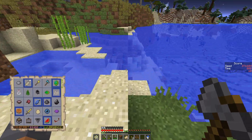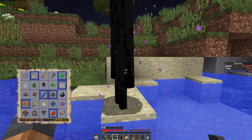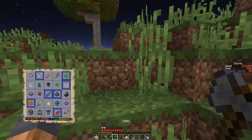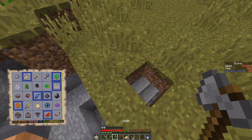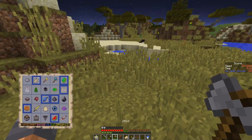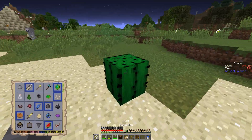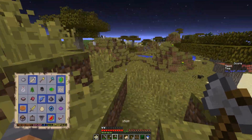I aggro'd that guy — he should be teleporting any second, there he goes. Of course the run with all the structures, all the dungeons, all the loot in the world — it's not the one where you get an easy ender pearl. I don't need any mobs other than an enderman. The game is spawning all the mobs except endermen.